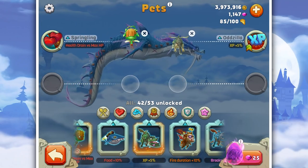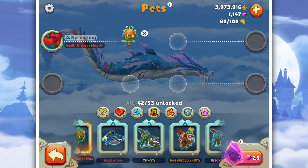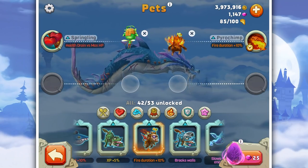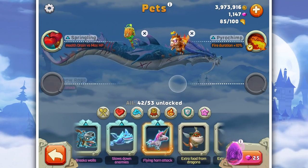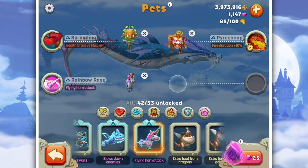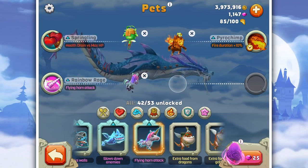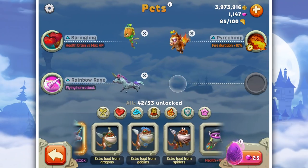One of the new pets I got was the Odzilla, which puts your experience up, but we don't need that because we're not leveling up. Fire Duration - heck yeah, we're going to put that up: the Pyro Chip. Another new one is the Rainbow Rage - if you pre-downloaded the game I think you got this one. It's a crazy unicorn with a flying horn attack. And we still have one extra slot to fill.